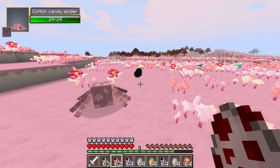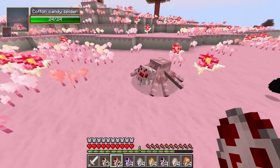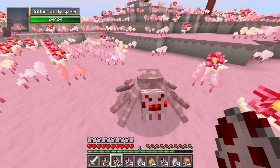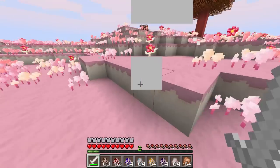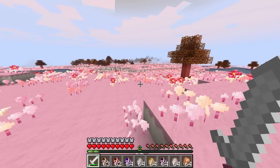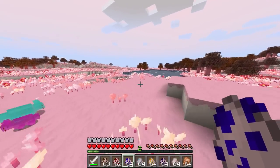Now the cotton candy spiders — really weird looking. It's like they took the spider model and flipped the body vertical, making it really tall and thin. It looks ridiculous, and it's pink. When I kill one, it drops cotton candy. You can eat the remains of a spider now, which is a lot more appetizing than in real life — though some people do eat roasted tarantula legs, which is absolutely disgusting.